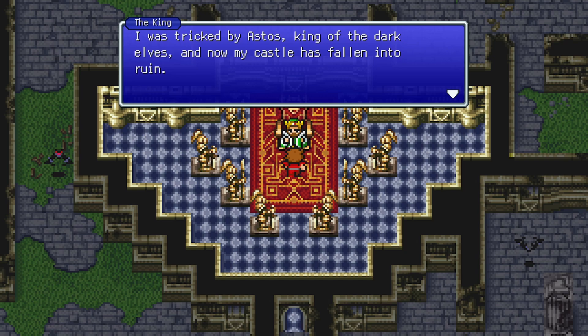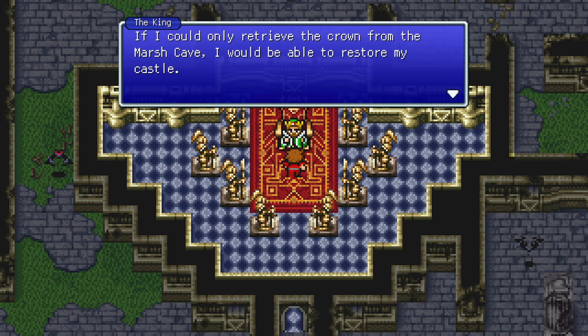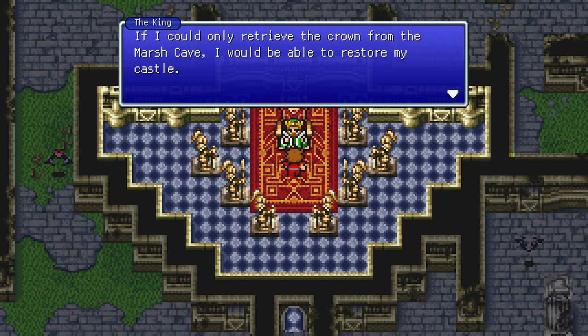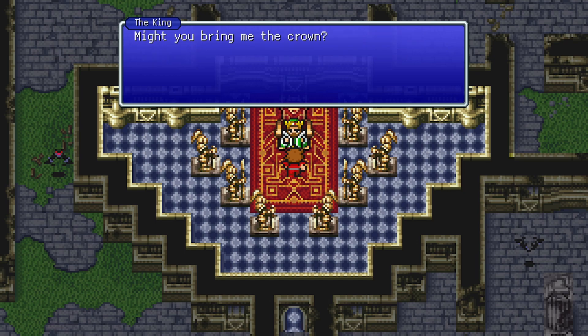Inside, a king says he was tricked by Astos, king of the dark elves, and now his castle has fallen into ruin. If only he could achieve the crown from the Marsh Cave, he could restore his castle. He asks me to bring him the crown. So I do have to go to the Marsh Cave today.